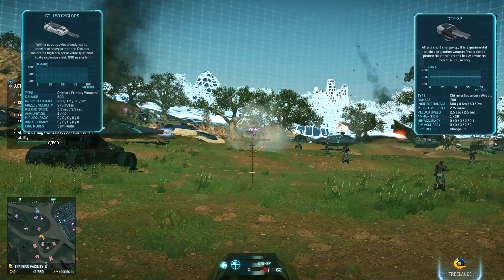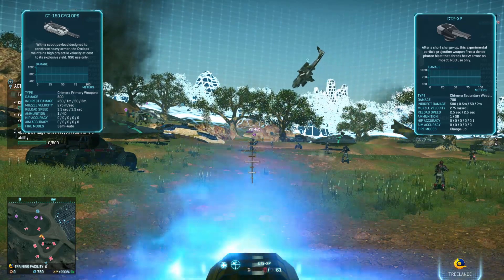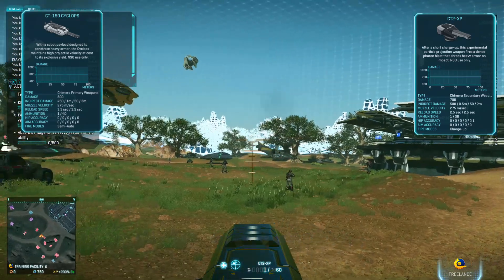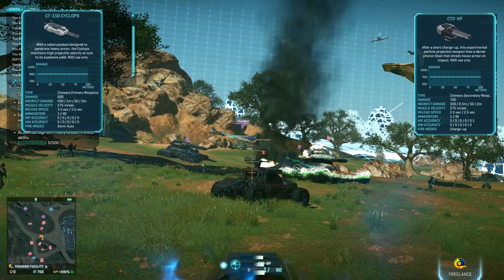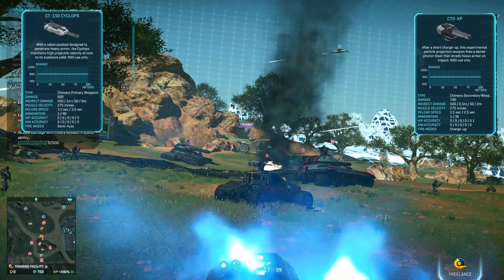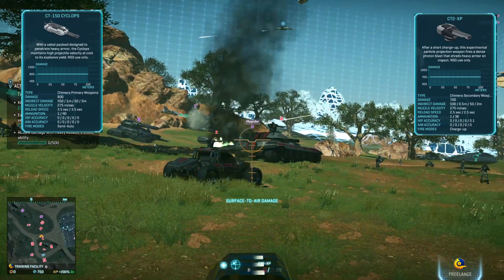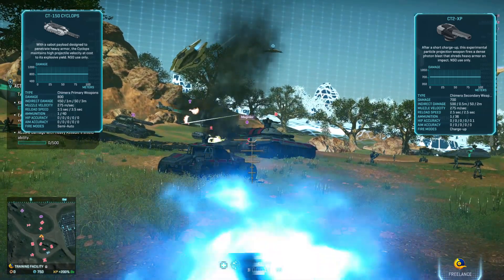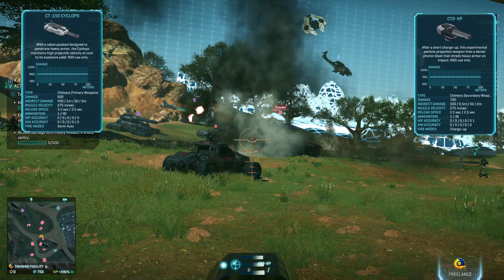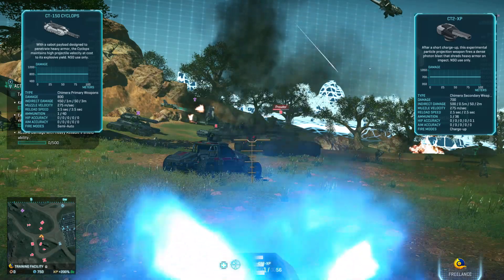It does nice damage to the MAX — two shots to kill a MAX — but it still just feels underwhelming. Shooting the weak spot on the Prowler: one third of health per shot, four shots with this gun.